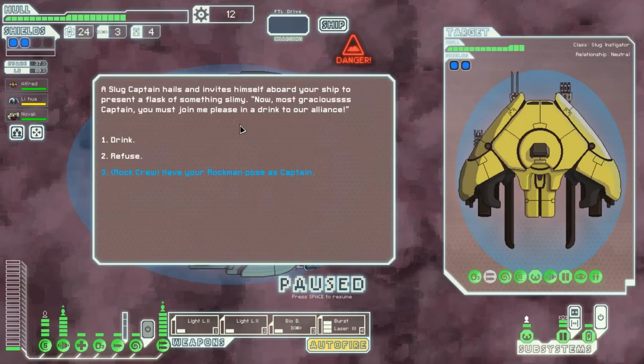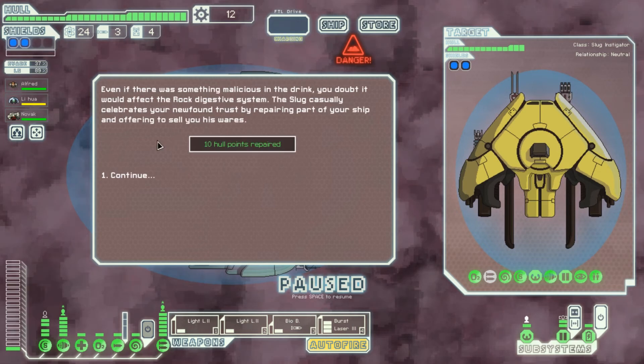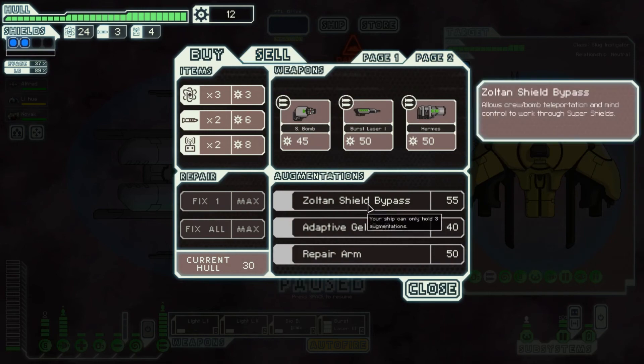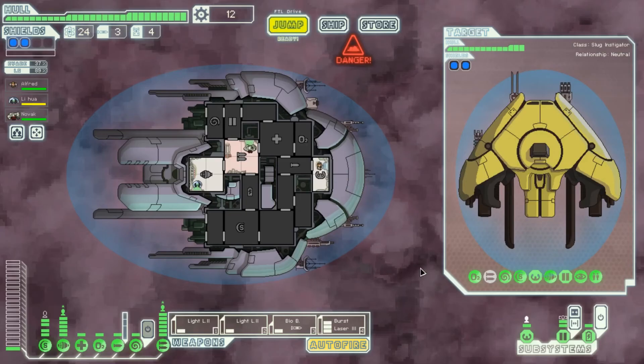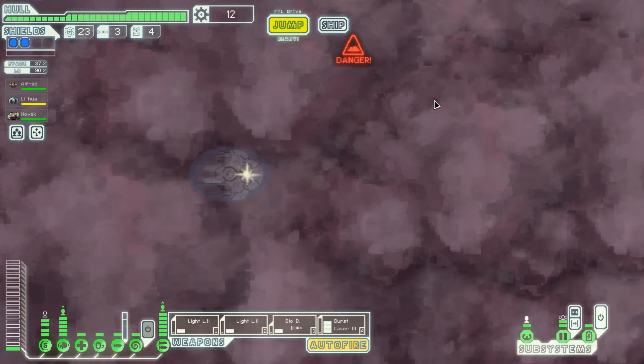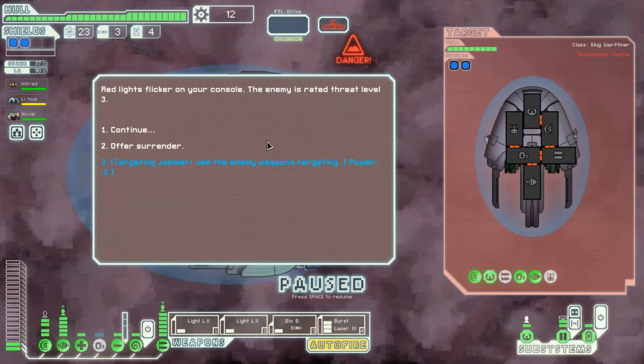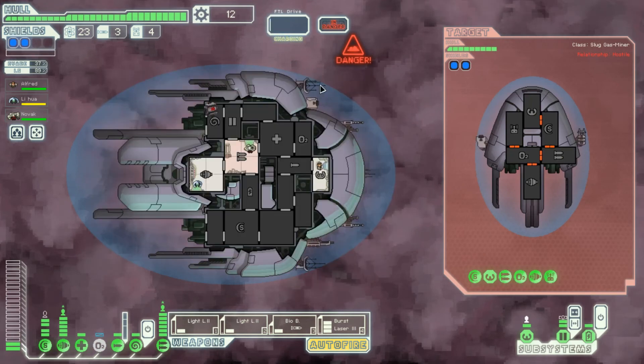Alright let's make a jump and see if we can make it to the enemy flagship. A slug captain hails and invites himself aboard to present a flask of something slimy. He says you must join him in a drink to their alliance. Let's send the Rockman — even if there's something malicious in the drink, it wouldn't affect the rock digestive system. The slug celebrates your newfound trust by offering to repair your ship and sell you its wares. But the slugs here sabotage your oxygen production system then charge your weapons — you're going to suffocate.